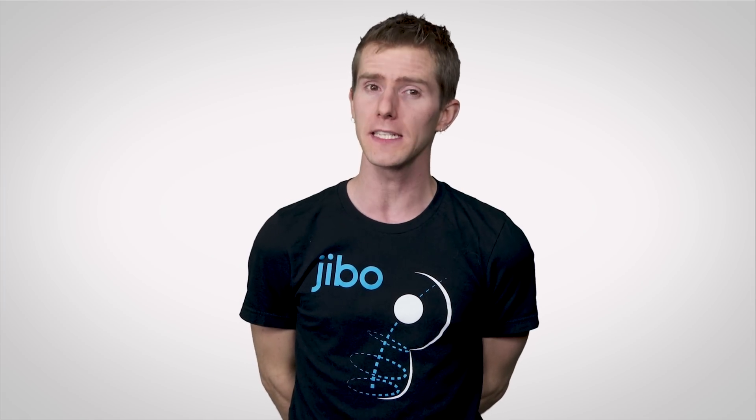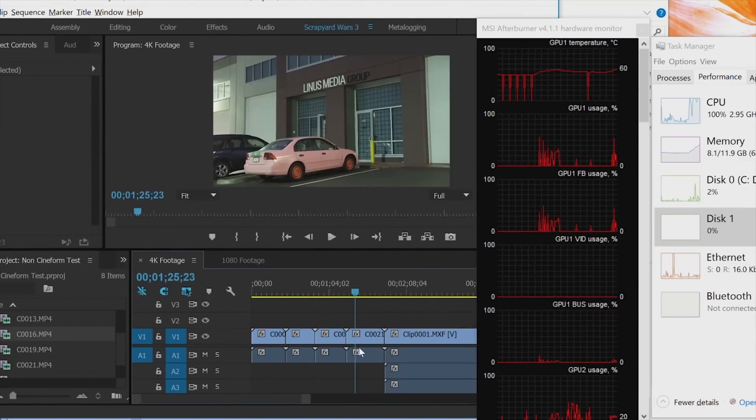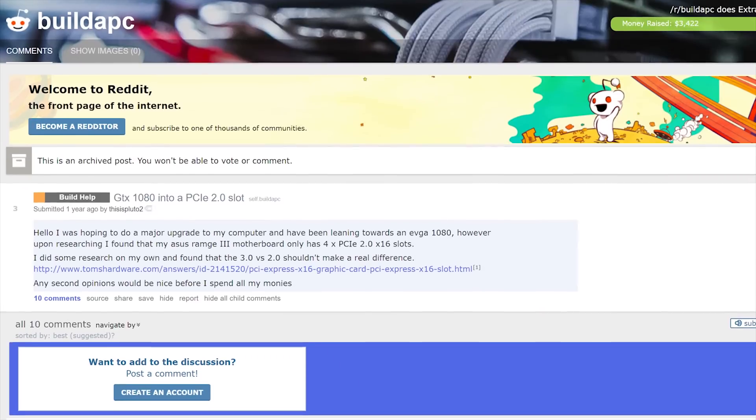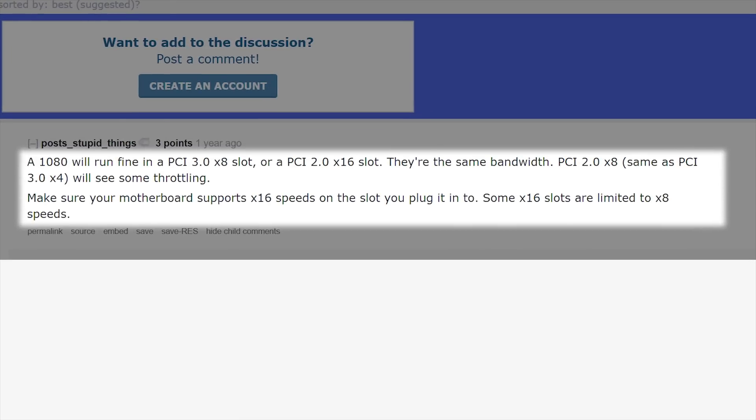And figure it out they did. But what are the practical benefits? I mean, 3.0 has been doing just fine. Who needs that much speed unless they're doing literally nothing but moving 4K video around? Even modern graphics cards don't fully saturate a last-gen PCI Express 3.0 x16 link. So, is this more speed just for the sake of it?